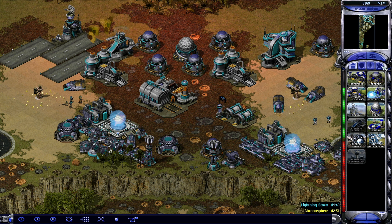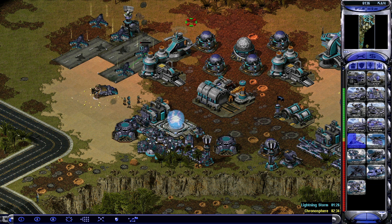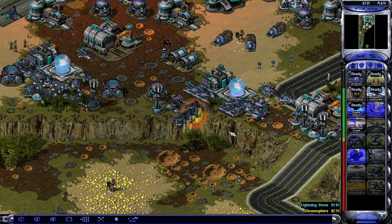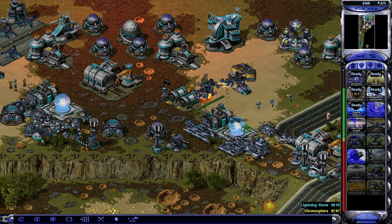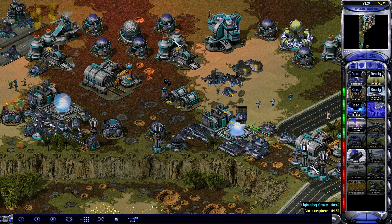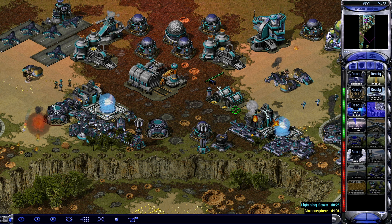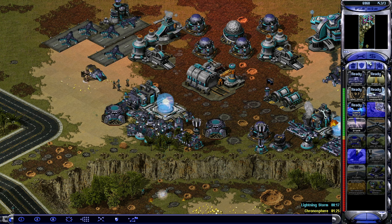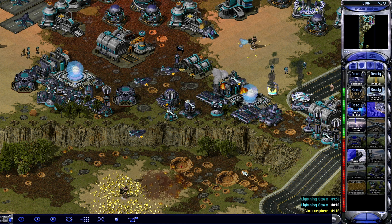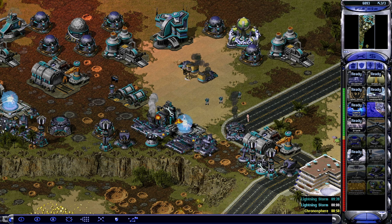Was there anything else we want to build? I don't think so. Lightning Storm's gonna be ready soon. I'm gonna save the lightning storm for when I've destroyed their construction yard. We can take that out in time — that means I have 10 minutes to charge up. Let's see whether we can murder their construction yard, which is somewhere here. Let's just fly in there.